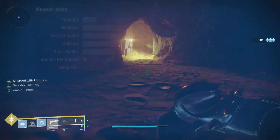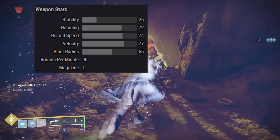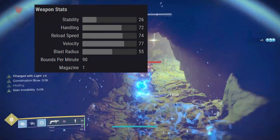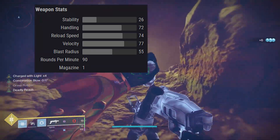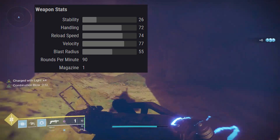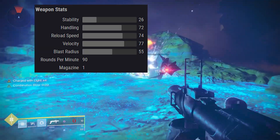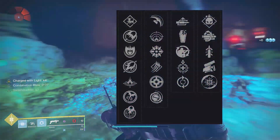For the weapon stats, this grenade launcher has 26 stability, 72 handling, 74 reload speed, 77 velocity, and a blast radius of 55. It fires at 90 rounds per minute, and of course there's only one in the magazine. Let's look at the possible rolls on this grenade launcher.